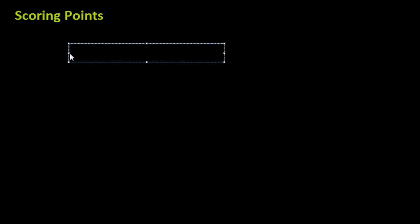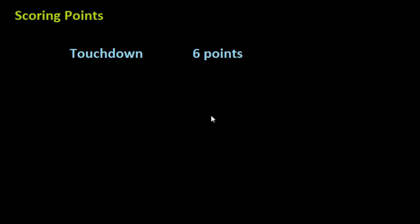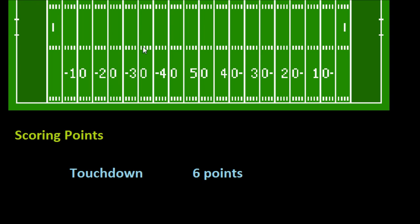The first way, and probably the most common way to score, is what is called a touchdown. A touchdown is worth six points, and that is the most points that you can receive at any one time for any one score. If you remember the field from the first video, this unmarked area on both sides is called the end zone, separated from the rest of the field by the goal line. So if your team is on offense and you drive down the field and get the ball on or over the goal line into the end zone, your team has scored a touchdown and you receive six points.